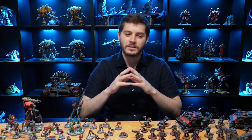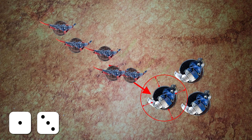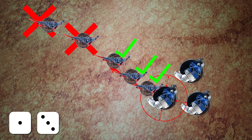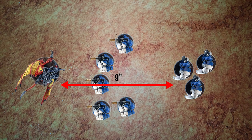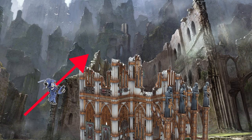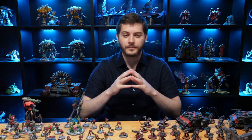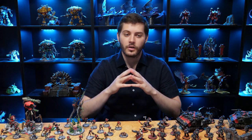When moving the models that successfully charged, be sure each model ends that move closer to one of the units selected as a charge target. If you can finish this move in base-to-base contact, you must do so. Most models interact with terrain in the charge phase just like in the movement phase. Units with fly can charge over models as long as they land and end in coherency, and can even ignore measuring the vertical distance of terrain as long as they start or end their charge on terrain. You repeat this process of selecting units and making charges until you are out of eligible units or you don't wish to charge.